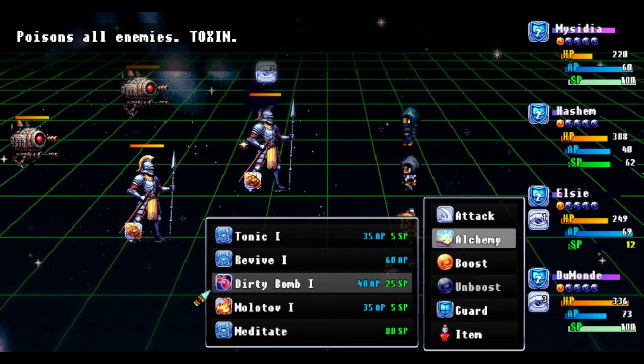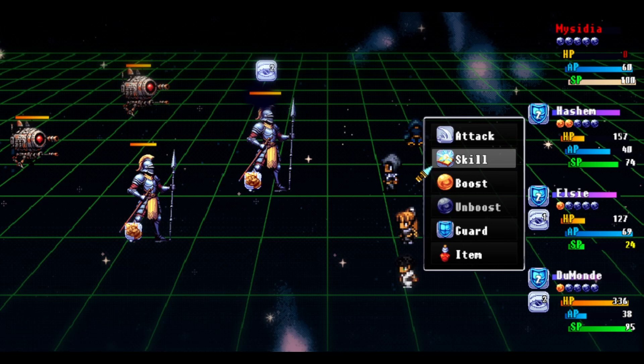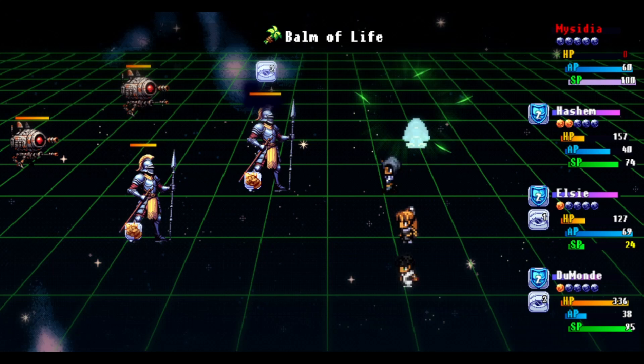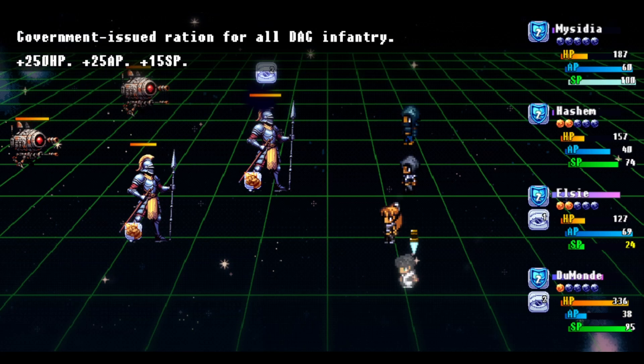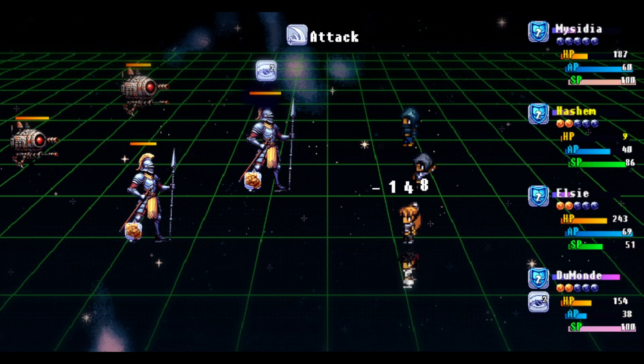The timing meter doesn't feel necessary unless it's expanded further in the game. There's also a boost system similar to Octopath Traveler where you consume boost orbs to power up attacks or healing. There's also a stun system where if you hit a certain number of times with a specific attack type you can stun the enemy, but this was frustrating because regular attacks don't trigger it — you have to use SP attacks. Not all enemies even had a weakness to be stunned, and some early enemies have a stun type where only one character can do it, so with limited SP it was hard to pull off.